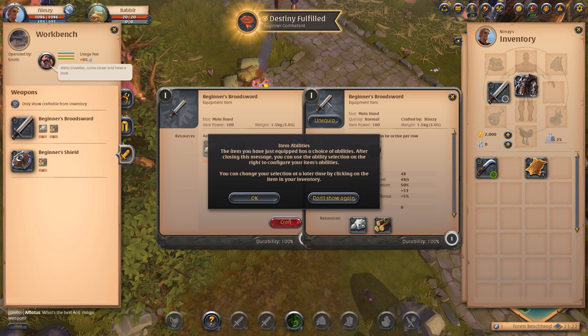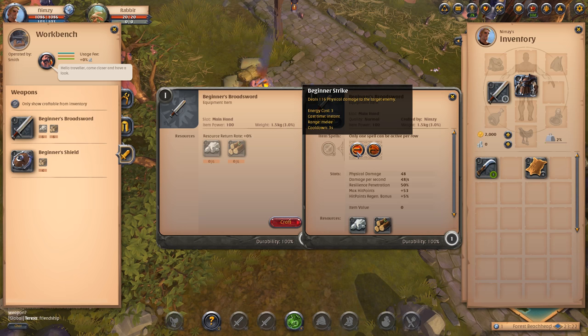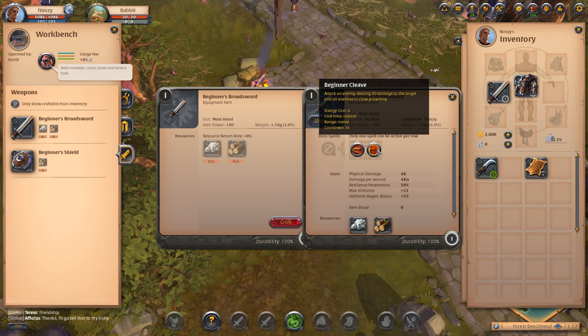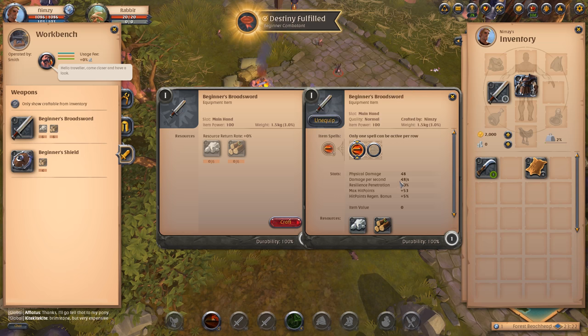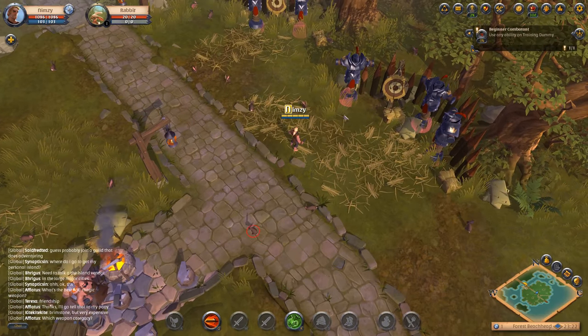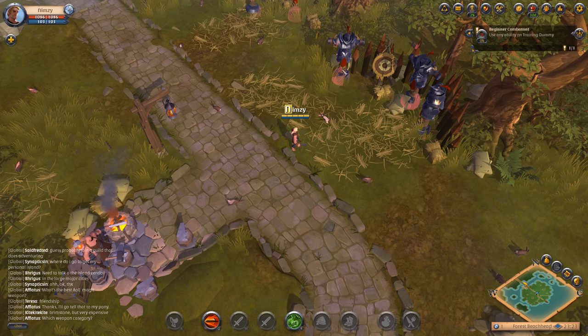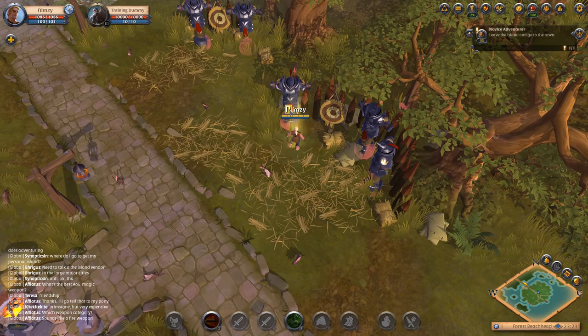Abilities. The item you've just equipped — use the ability selection on the right to configure the item's abilities. You can change your selection at a later time by clicking on the item in your inventory. It looks like a single target damage or proximity target. We're going to do single target. Use any ability on a training dummy. I assume these are the training dummies, so we'll do Q. I killed that rabbit with Frosty. Let's try Q there — there we go.